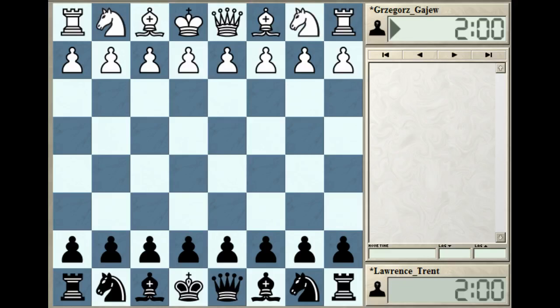This game was played in the 2003 World Junior Chess Championship. Lawrence Trent with the black pieces, and his opponent - I may have lost part of his name as ICC can only fit so many characters, so maybe it's missing an E or something. You can check the link in the description to see his full name.